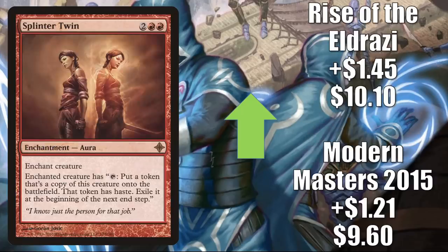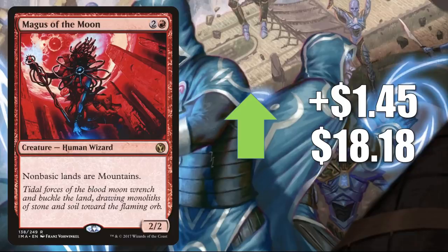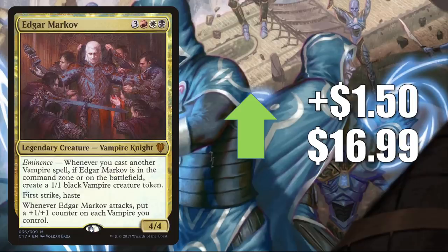Splinter Twin sees a little Commander play, and The Professor did a video about this card this week which brought attention to it. Modern Masters 2015 goes up $1.21 to $9.60, Rise of the Eldrazi up $1.45 to $10.10. Magus of the Moon from Iconic Masters goes up $1.45 to $18.18 — this one is moving more because of Modern than anything, found in Gruul Midrange decks running four copies. They also tend to run three copies of Klothys, God of Destiny. It sees Legacy play, and in Commander it has seen increased play since Purphoros, God of the Forge has been reprinted twice recently. Edgar Markov, the popular Vampire Commander found only in foil, goes up $1.50 to $16.99.